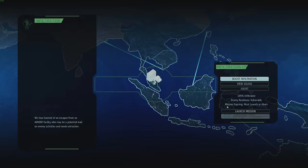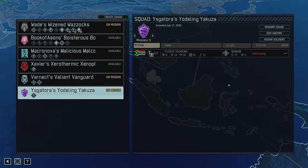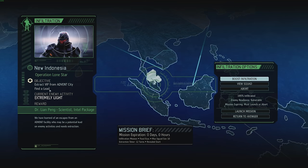Now we just scan for a couple seconds and this mission is done. It's going to be — who even is this? Is this Ysgatora? We're going to extract a VIP. We just did that, but now we're going to do it again for a scientist and another intel package. Let's fly in.